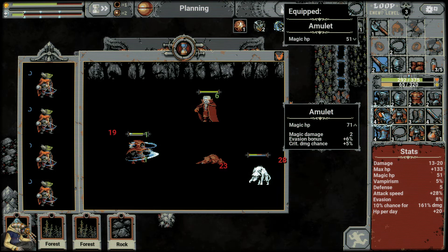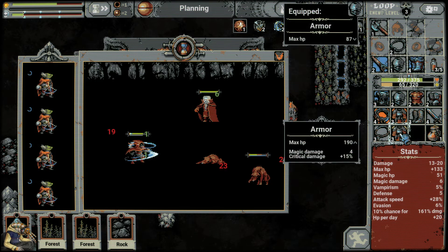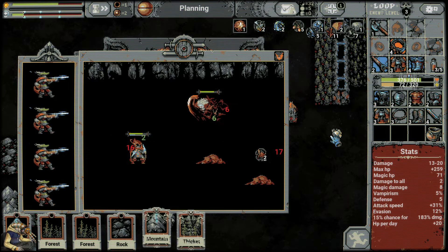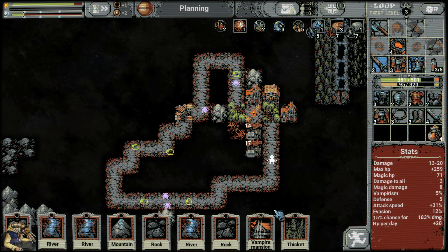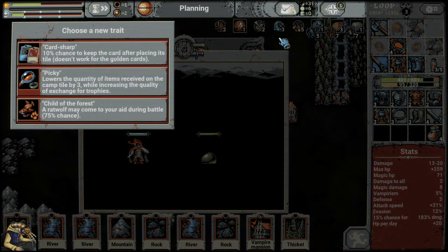Boots, amulet — the amulet is good, the amulet is really good. Is there another one here? More boots? Six evasion and magic damage is better. Critical damage, attack speed, damage to all — yeah I want the amulet, that's fine. I need two things to block this. Game, would you please give me something not nothing? Something would help me. You know that's probably why you don't give it to me. This lowers the quantity of items received on the camp tile by three while increasing the quality in exchange for trophies.